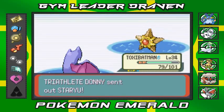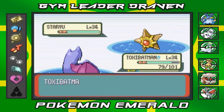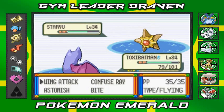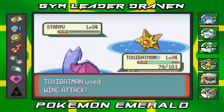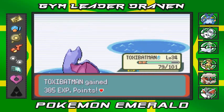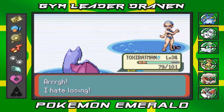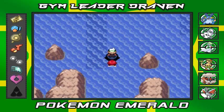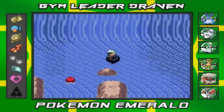Next up is Staryu — it could be a psychic type Pokemon, right? Let's go with Bite to see if it works. No, it's not really a psychic type right now, so wing attack does the trick. Donnie's been defeated — she's like 'oh I hate losing.' She won't give us her phone number, which is not sad at all.